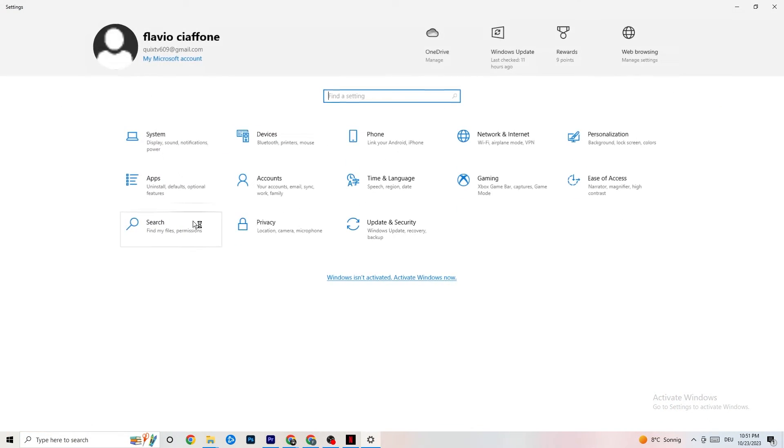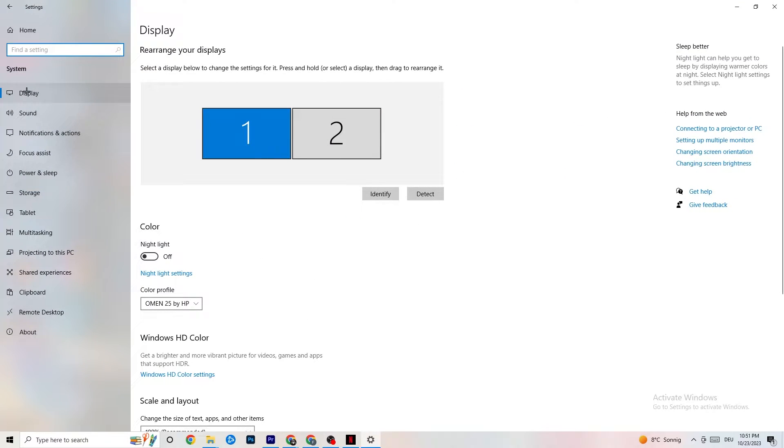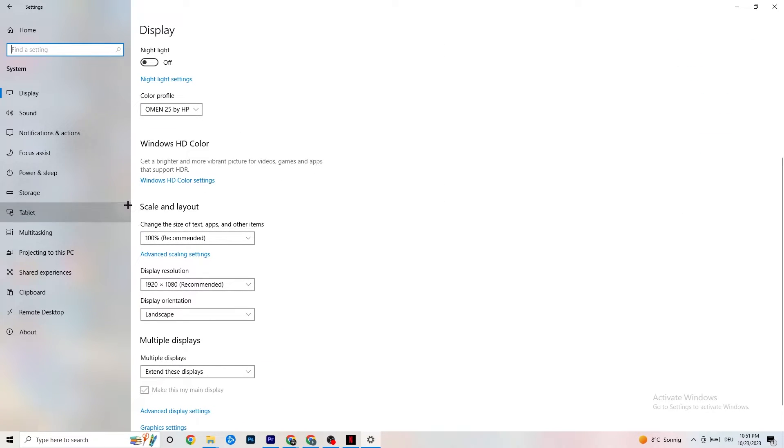Next, open Settings again. Navigate to System, then Display. Identify your main monitor — if you have two monitors, select the main one. Scroll down to Scale and Layout and change the size of text, apps, and other items to 100% as recommended. The display resolution should match your in-game resolution — for example, if in-game you use 1720×1070, set your desktop to that same resolution.